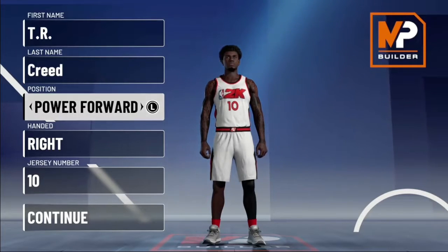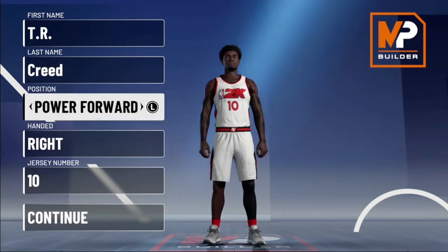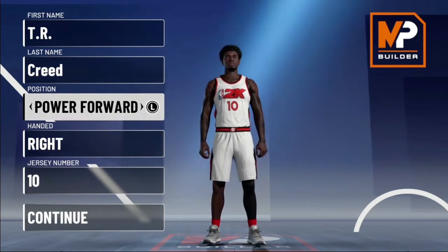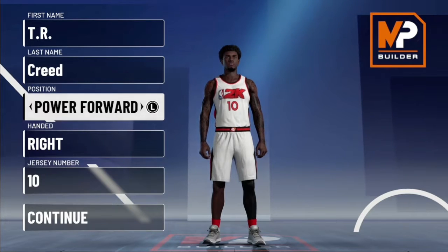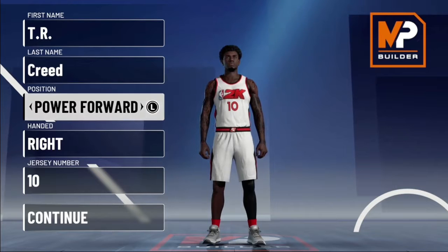Yo what's good YouTube, it's your boy LowChill2K here back again with another banger. Today I'm gonna be bringing y'all the most comp team-oriented post scorer in 2K21 current gen. With this build you get driving contact dunks, standing contact dunks, a 95 post hook, you can shoot post fades, you still have good defense, and you can do plenty of post moves.